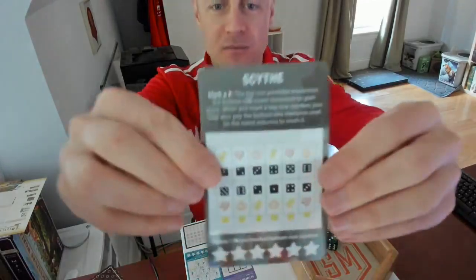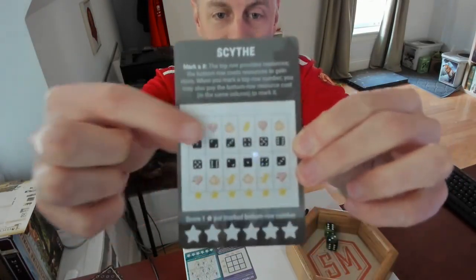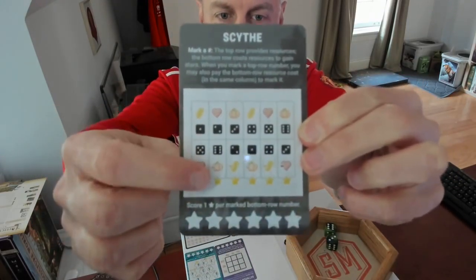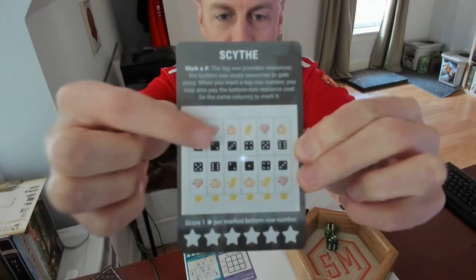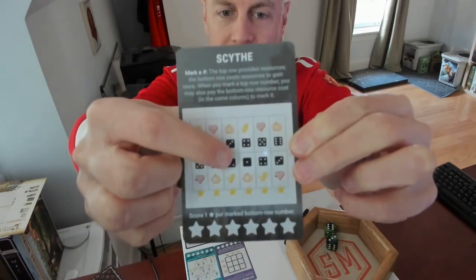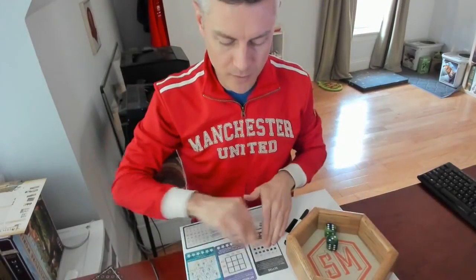We're going to be using the Scythe Realm. Inside, you mark off either a number in the top row and gain the resource, or cross off a number in the bottom row, pay the resource, and gain a star. Optimally, you'll use a top row number, cross off that number, gain the resource, and then directly below it spend the resource right away and gain a star — kind of a two for one.